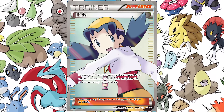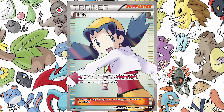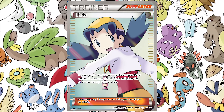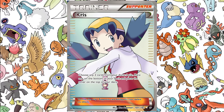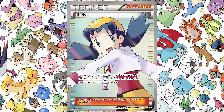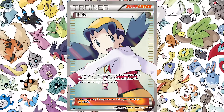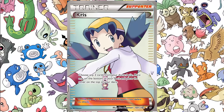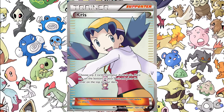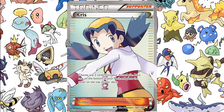So with Chris here, similar to Computer Search where you discard two cards and search for any card in your deck to put into your hand, Chris is kind of the opposite. You can search for any two cards from your discard pile — unlike Dowsing Machine which is only trainers, with Chris it could be Pokemon, energies, things like that. You put one on the bottom of your deck and one on top. So if your opponent doesn't play N or Ace on the next turn, you'd at least get a card you know you can use. An interesting card nonetheless, and I think it could deserve a spot in the real world.